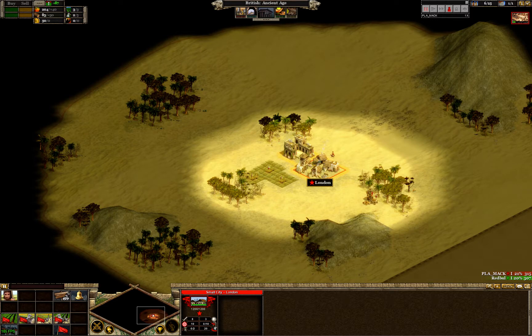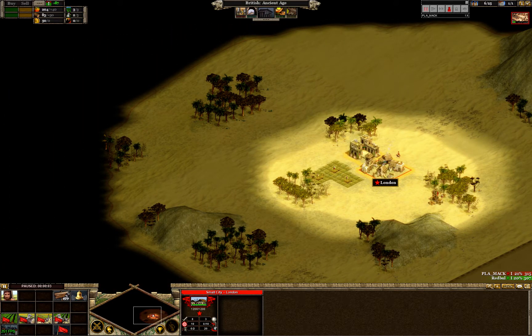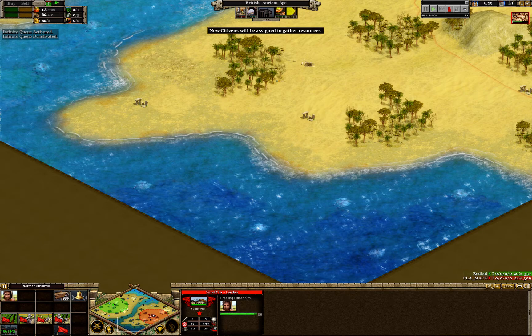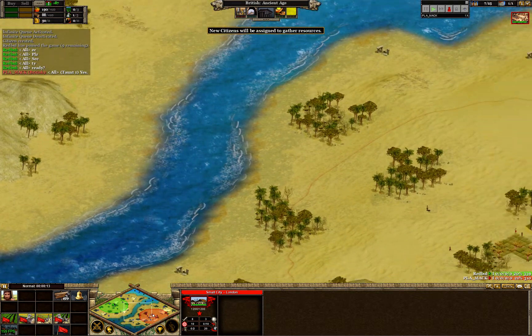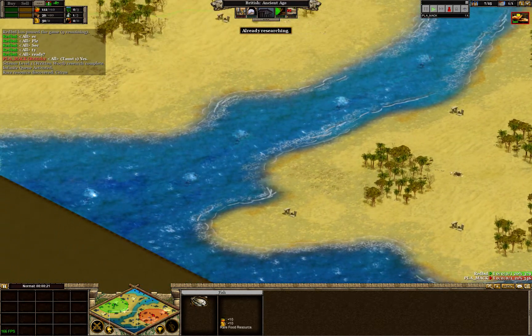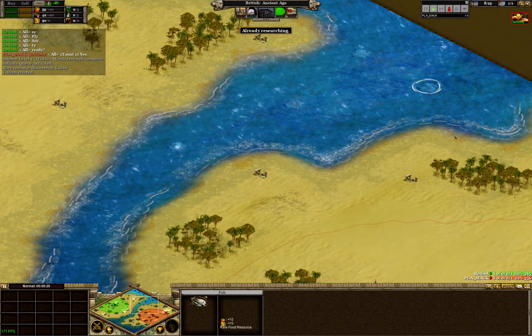Hello everyone, welcome to Rise of Nations again. This is game three in the series of Plowmac versus Red Bull — standard one-versus-one, but this is a different type of game because we have a water map. They started with a completely random map and got Nile Delta. I'm not a fan of water maps because I hate having to micro my army and navy at the same time, and there are just too many open spots for your enemy to come in from.